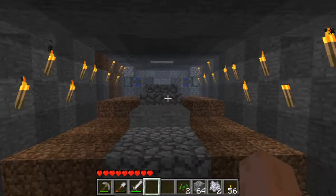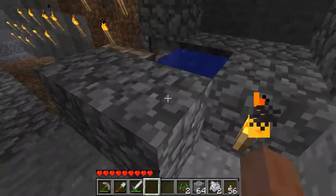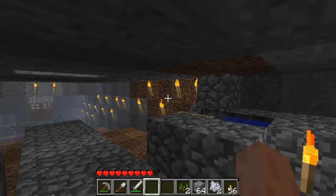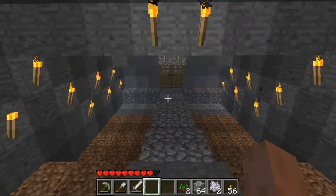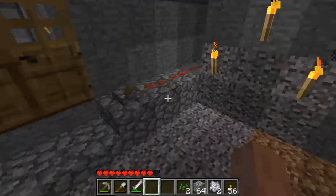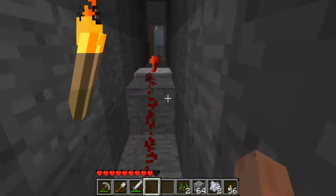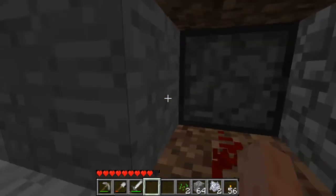First, I'm going to show you the floodgates. The floodgates are normal pistons that are activated to hold the water back, a single source block of water, and they are hooked up to a single redstone trail by this lever. Basically, the lever hits off the first repeater and then splits off to the first piston.